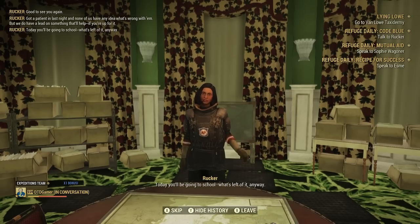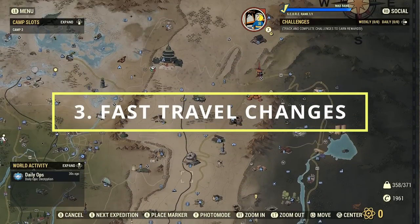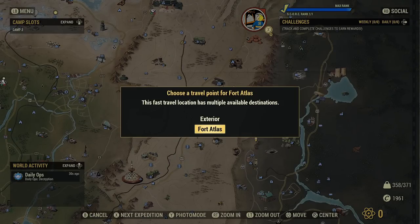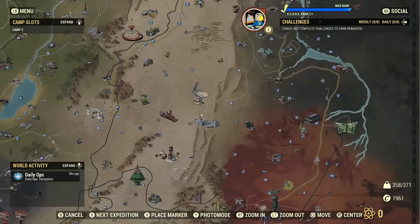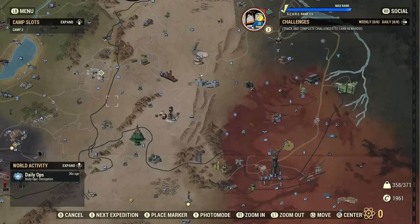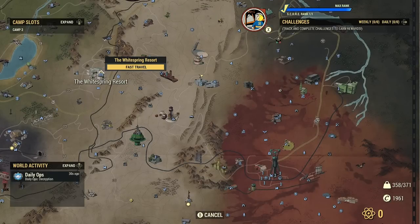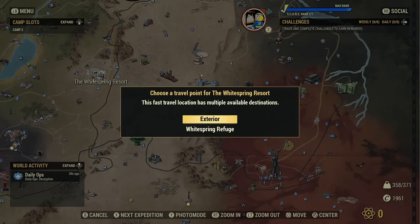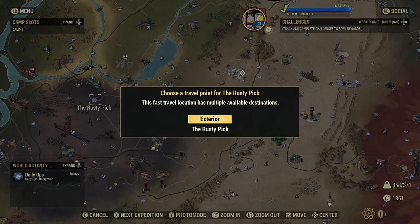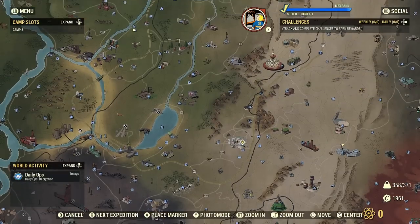At number three, they have updated the fast traveling system. Before, if you wanted to fast travel to, say, White Springs, you'd fast travel there and then have to go through another loading screen to get inside. Now they've completely streamlined that — you can fast travel directly to the inside of locations. This isn't available for all locations, but you can do this at Crater, Foundation, Fort Atlas, and the Rusty Pick.